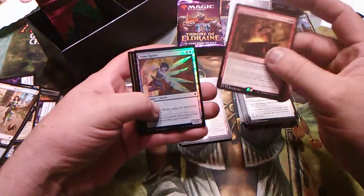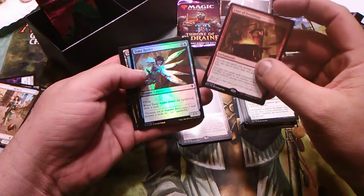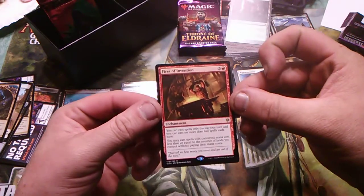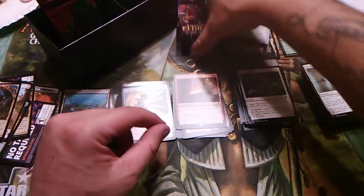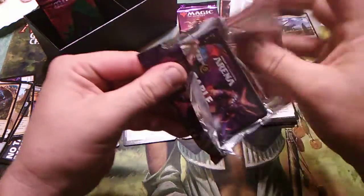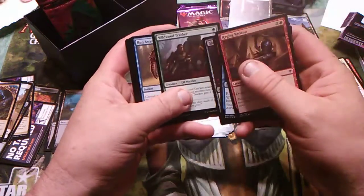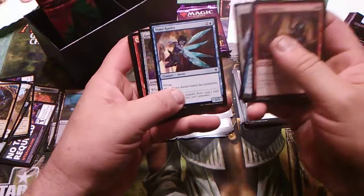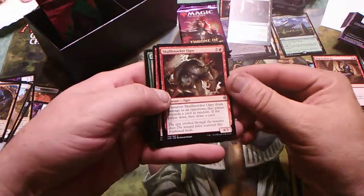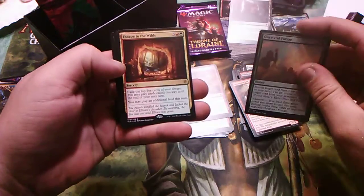You didn't see it, but my cat decided to jump straight up in the air and try to swat a bug on the other side of the window. Tomb Raider — flying, and with Tomb Raider on the battlefield draw a card — any time you get a draw card it's a good time. Fires of Invention — not bad. Skullknocker Ogre, Fireborn Knight, Once and Future, and Escape to the Wilds.